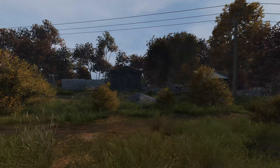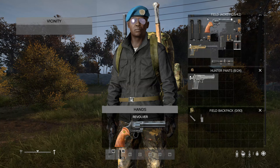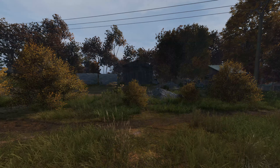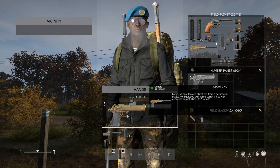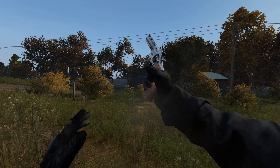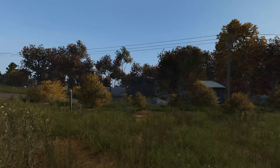The suppressor definitely does make it quieter. There are no accessories for the revolver — it's just a plain revolver — so that one is obviously going to be loud. With the Deagle at least you can make it a bit quieter if you want to be sneaky or if there are a lot of zombies around. Those are the pistols — I'm glad they've added them back, especially the revolver which a lot of people have been wanting for a long time, and the Deagle was a nice surprise as well. Hope you enjoyed the video — catch you guys next, peace out.